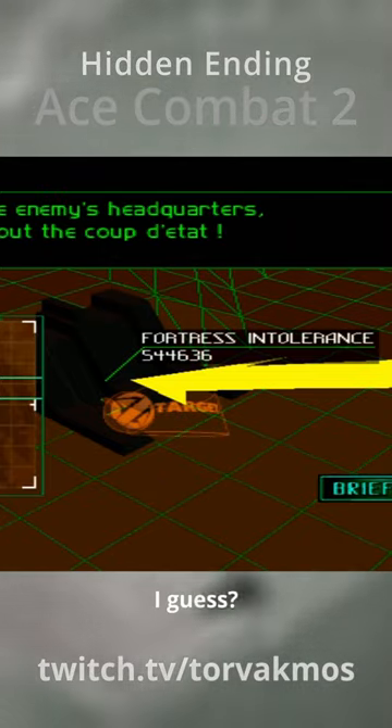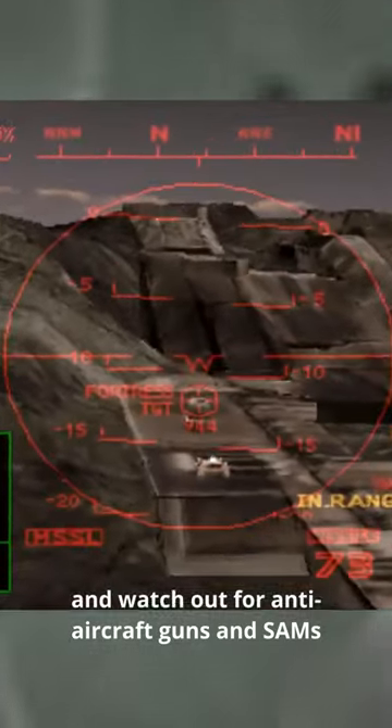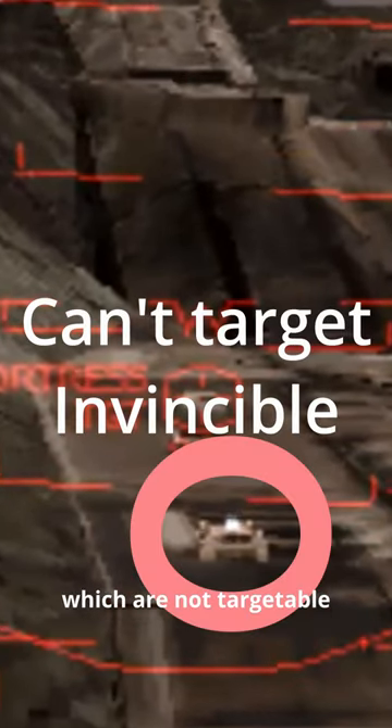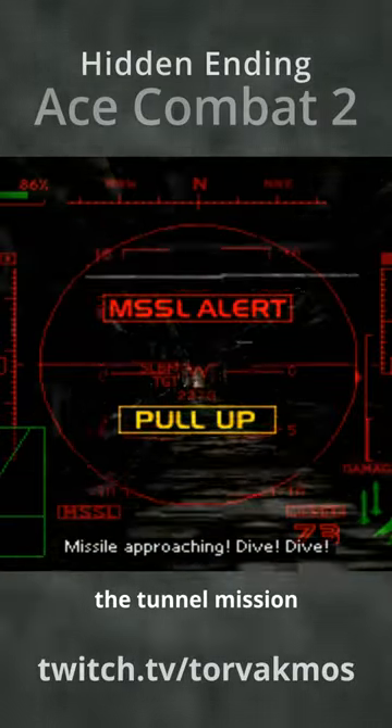Fortress Intolerance, I guess. Destroy the targets and watch out for anti-aircraft guns and SAMs, which are not targetable. This unlocks the last part, which is the tunnel mission.